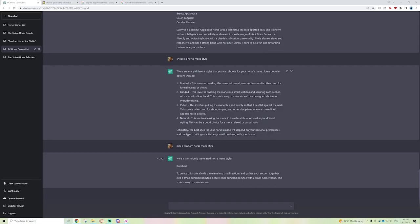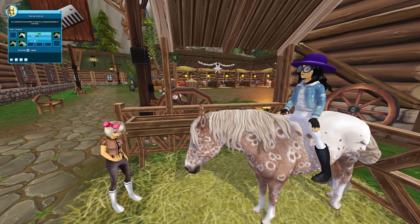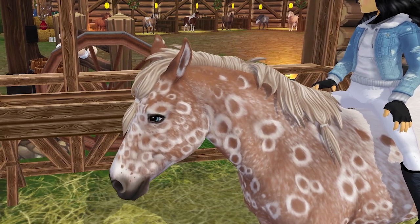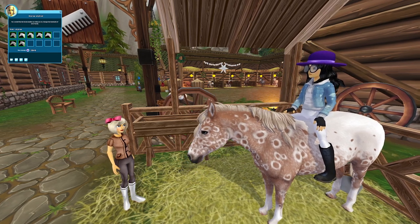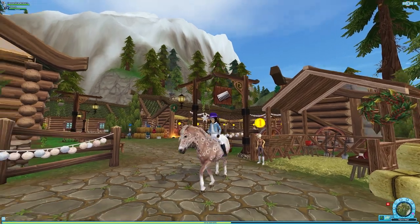The regenerated response says 'bunched together into small ponytails, gather each section and bunch into a ponytail.' That's also not really what we have, but this option has a little bit of ponytail in it — it's bunched with a hair tie kind of. I know it's not completely accurate, but we'll go with something close. Now let's do the last thing — let's see if we can get an outfit.